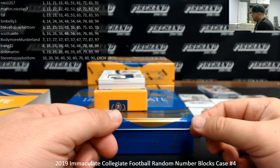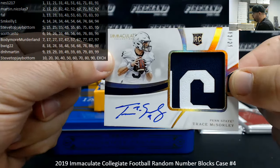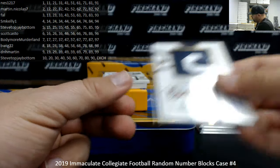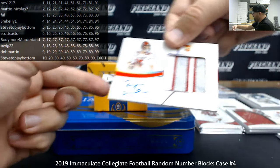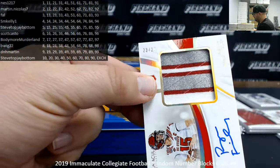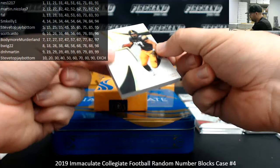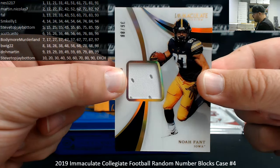Next up, I've got a jumbo patch auto, Hall of Gold, number 25, from Penn State University — Trace McSorley. Block number 3 going to Frank. Frank's going to get this next one as well — another jumbo rookie patch auto, number 25, Ryan Finley, 23 of 25, from North Carolina State. We've got a gloves card, number 88 — Noah Fant from the University of Iowa. Block number 6 going to Scott Casto.